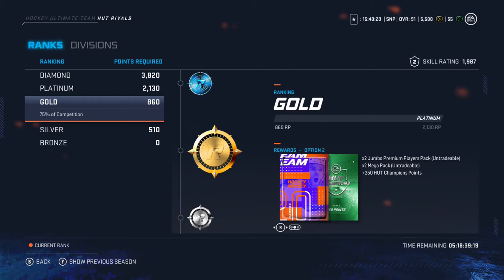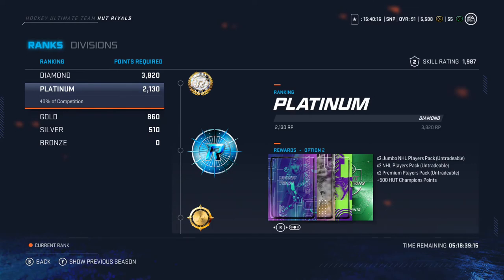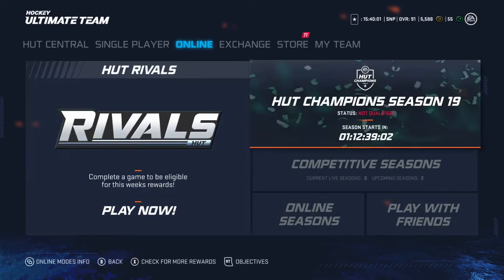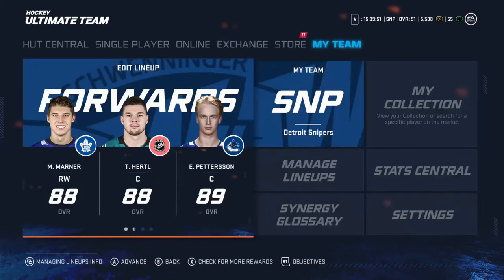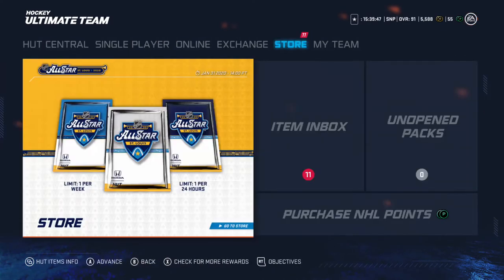Then, maybe 6 more games — say you win 3 of those 6 — you'll be up to Platinum, which guarantees you a Jumbo NHL Players Pack, 2 NHL Players Packs, and 2 Premium Players Packs. You can see on my channel I went 12-7-1 in Hut Champs, which is very attainable. It wasn't a great week for me, and I still improved my team by almost 2 overall.